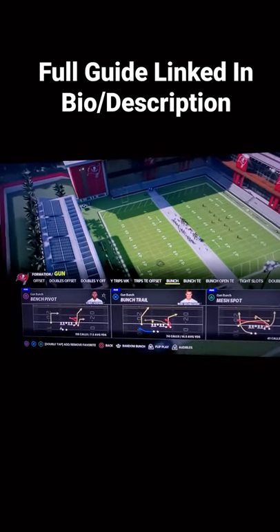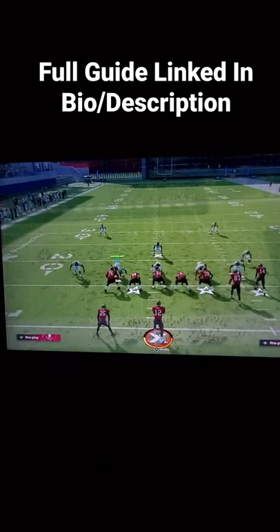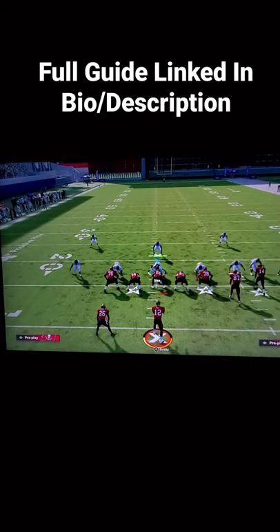The play we're going over is the Bunch Trail out of the Seattle Seahawks offensive playbook in the Gun Bunch formation. The reason this is so popular right now is that a lot of people are running this Cover 2 meta because they're trying to basically double Mabel. They find that this helps them play the flats and the corner routes really well.